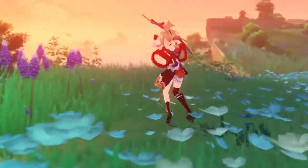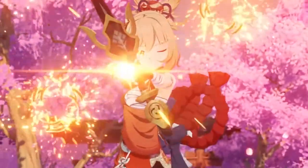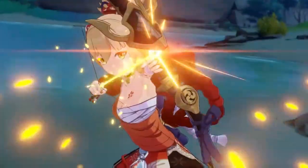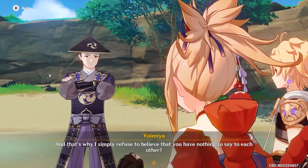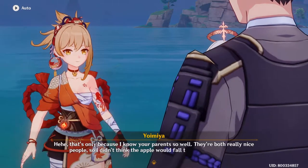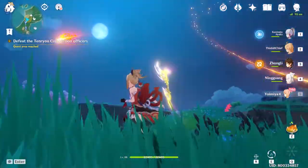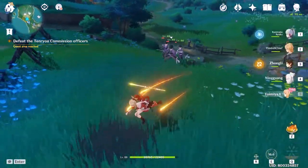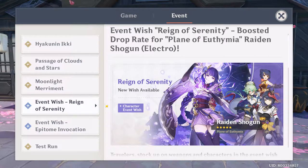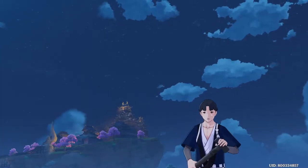The character I simped the most this whole update has got to be Yoimiya. A Pyro bow character whose playstyle is similar to Fischl's, focusing on using her basic attack rather than skills and ults. And no, I don't simp her for the reasons you might be guessing — but specifically for her Osaka dialect. Whenever she talks I just have the tendency to shut up and listen because of that sweet Osaka dialect. Not gonna lie though, since the only reason for me to get her was that, it wasn't enough to make me roll for her — that and the next banner being the Shogun herself. With that said, I thoroughly enjoyed her story quest even though it was filled with dialogues and only a few battle sequences, and the last CG was what really sold me on the story.